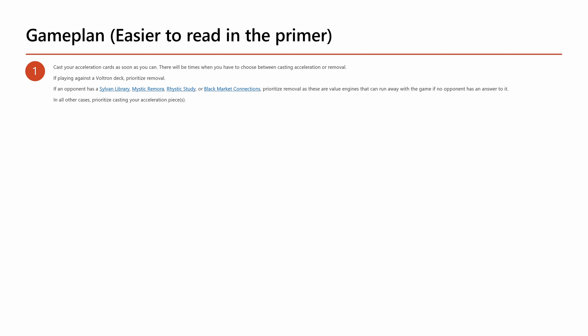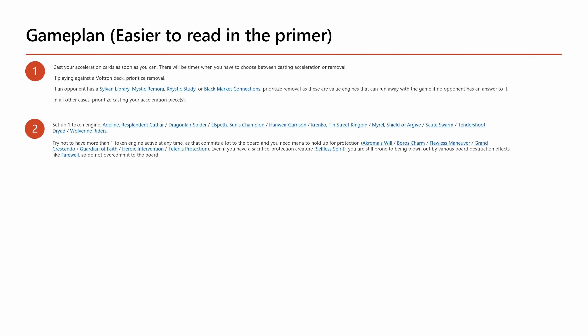Next, set up a token engine. It's important that you don't cast more than one — you don't want to tap out entirely. Leave mana dorks untapped if possible, or at least some lands, so you can hold up protection. There will be games where people board wipe, and if you have another token engine in hand, you'll rebuild quickly. Most token engines only need to trigger for one or two attacks to get you to critical mass, so there's not much advantage to casting multiple at once.